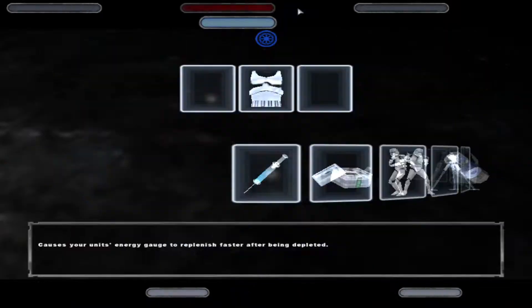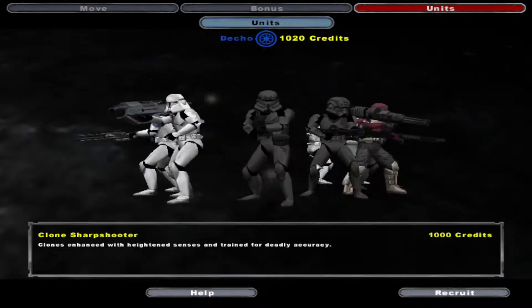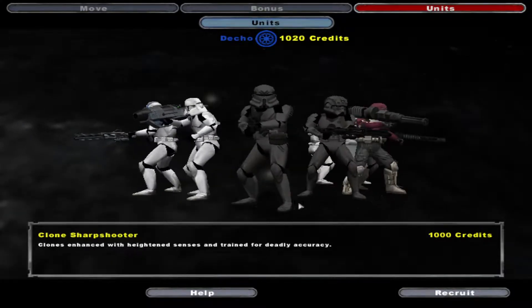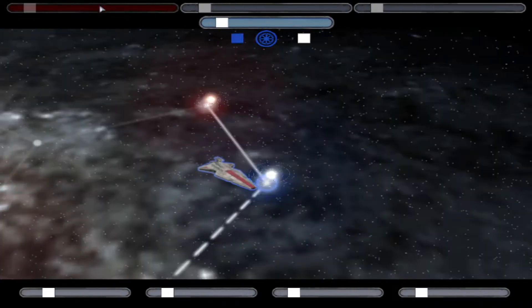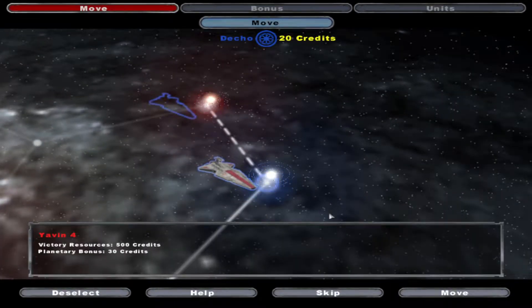We select a fleet to command. Select a unit to trade. Clone engineer successful. All fleets awaiting orders, sir. Yavin 4.